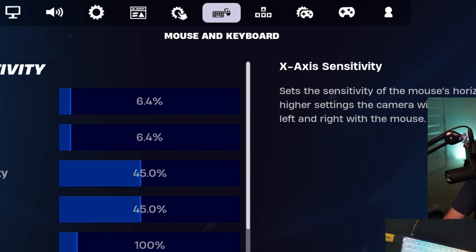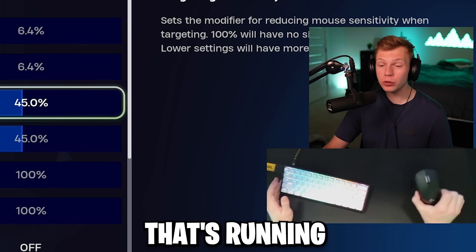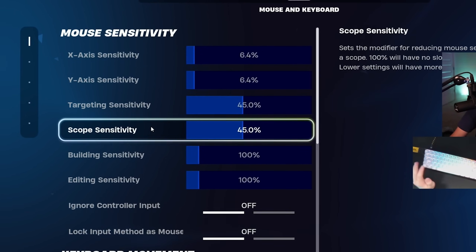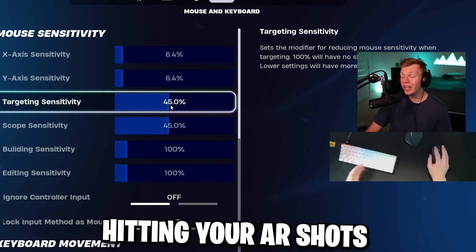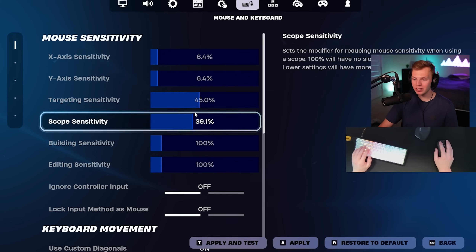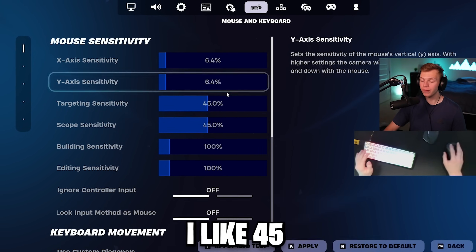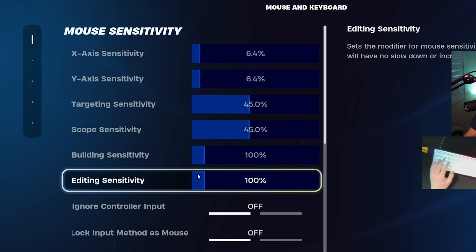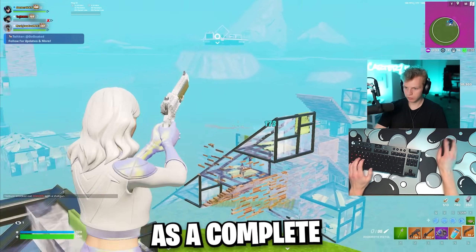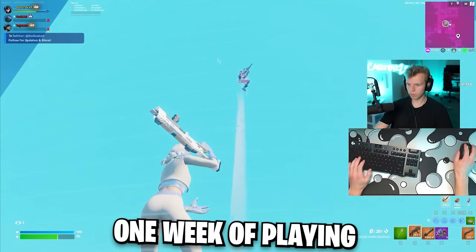What does apply to you is the mouse and keyboard sensitivity tab. For the mouse, I have 6.4% for both x-axis and y-axis sensitivity, running the mouse at 800 DPI. Targeting sensitivity is 45% and the same for scope sensitivity. If you're having a hard time hitting AR shots and medium-to-long range shots, you can turn those two down — maybe to 39 or even 35 on targeting. Personally, I like 45. Building and editing sensitivity are just at 100%. When I fully grinded keyboard and mouse for a week as a complete beginner, these are the exact sensitivities I used, and my aim got really good in just that one week.